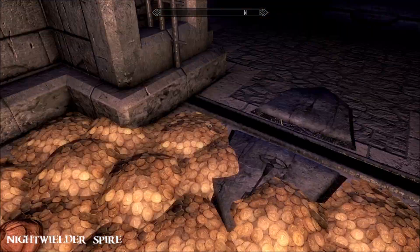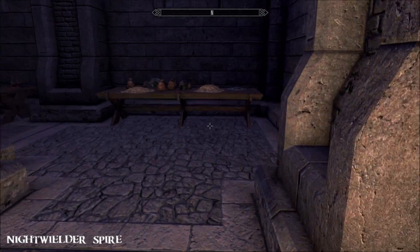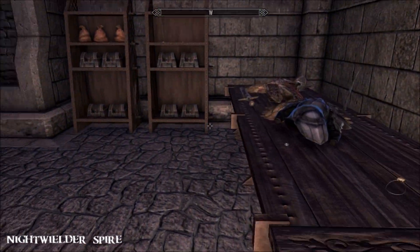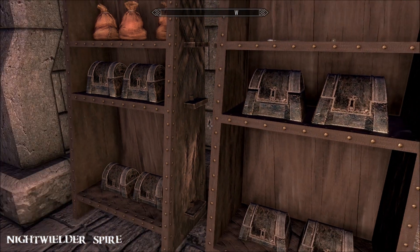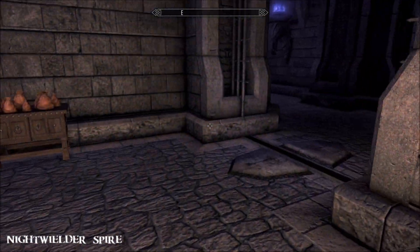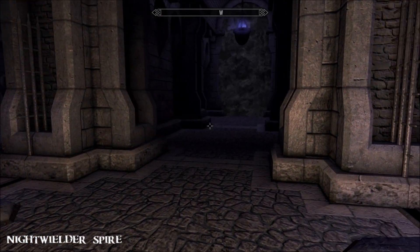Each room has a kind of different theme. No idea why a mammoth tusk is in there. Loads of money - all these strongboxes have got bits and bobs in as well. You're going to want for nothing.